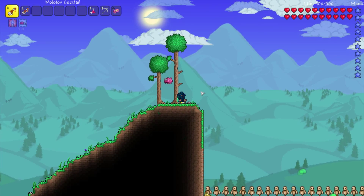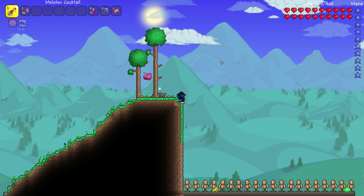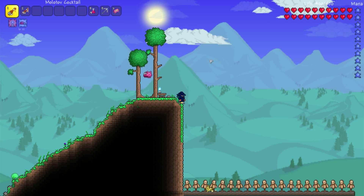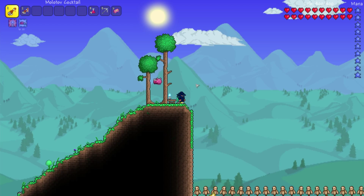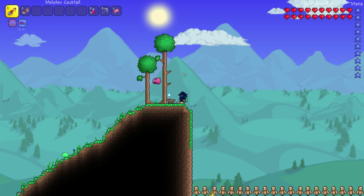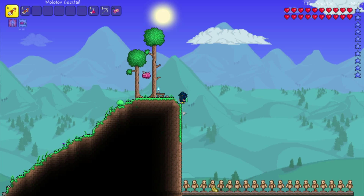Kicking off at number 3 is Molotov Cocktails. They have been nerfed — otherwise they'd be higher on the list. To make a Molotov Cocktail you need 5 Ale, 1 Silk, 1 Torch, and 1 Pink Gel, which you can only get from Pinky. That's the main hard part.